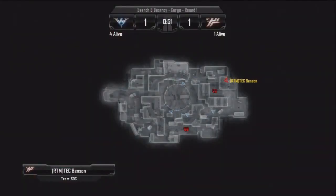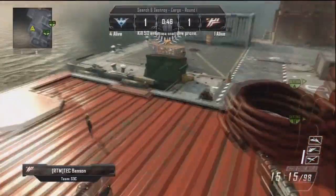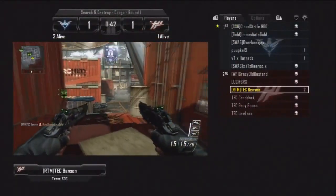There is now a 1v4 situation. One guy is coming around towards the back of the spawn. Benson is waiting for him, goes for the shot, misses, pulls out his B23R and takes him out with a headshot.